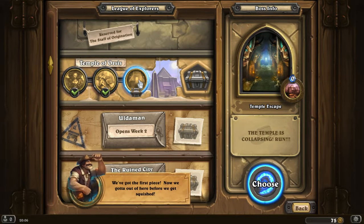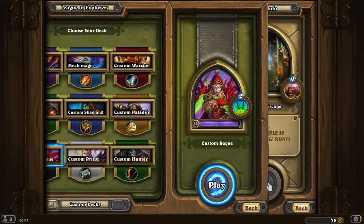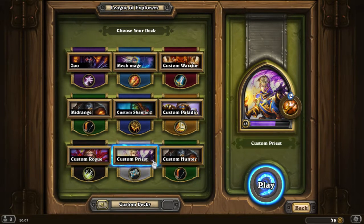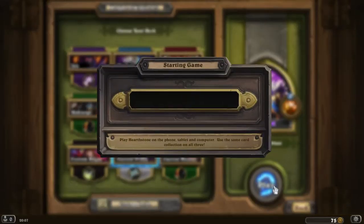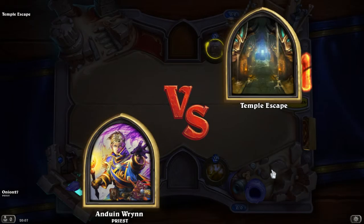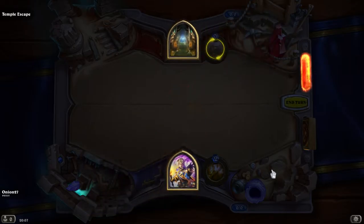I've got the rod — if only Harrison could see me now! We got the first piece, now we've got to get out of here before we get squished. I don't know what to play here — I guess we're gonna try my anti-aggro priest deck because it has lots of taunts, and I've heard it's a bit difficult so we'll see how this goes.